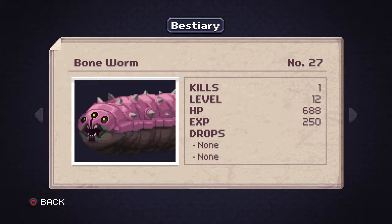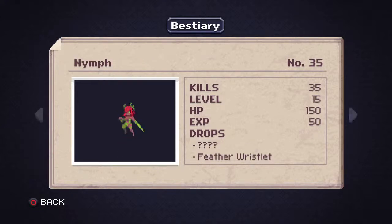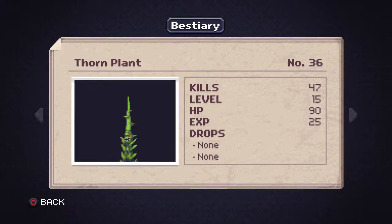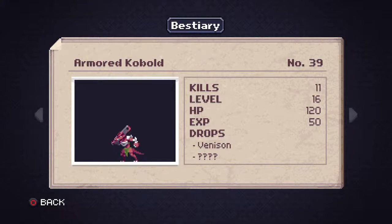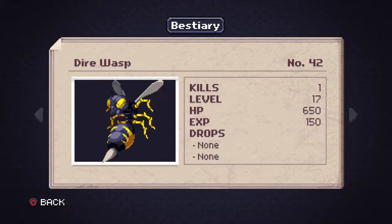Now we're in the keep, and then the garden. Some of the theory about enemy order gets a little wish-washy, but it is an order of appearance in a lot of ways — within a level, this is where you're finding all these guys. The bestiary also tells you what each enemy drops, which is cool. If you're having trouble finding a particular enemy, it shows you which enemy drops what, so you can track down where to look. The enemies theme for the area — just think of it that way as you're progressing through the game.